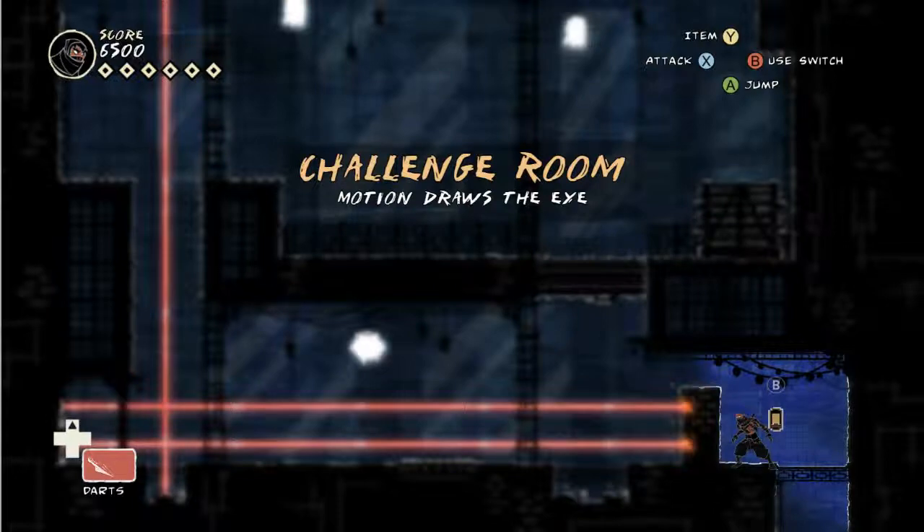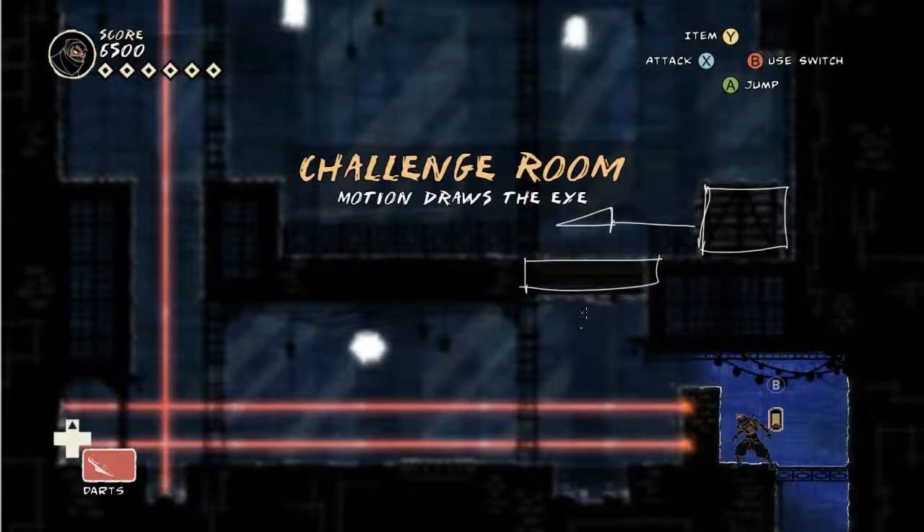There are also challenge rooms which don't have any enemies but are more like puzzles. In one example you have a box, you pull the box to open a door, the box falls down, you push it over, and you get the scroll at the top. They're more about physics puzzles, laser beams, and climbing around, so the light and enemies aren't really part of it. I kind of like them - they're more puzzly, not quite the same game but still tied into it.